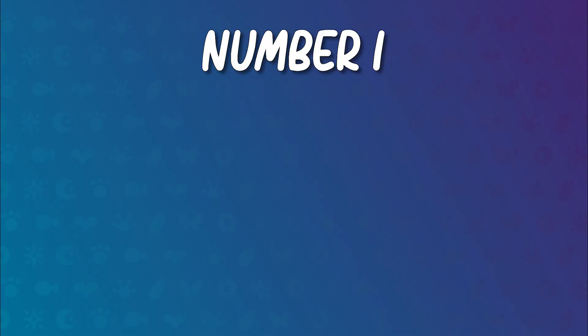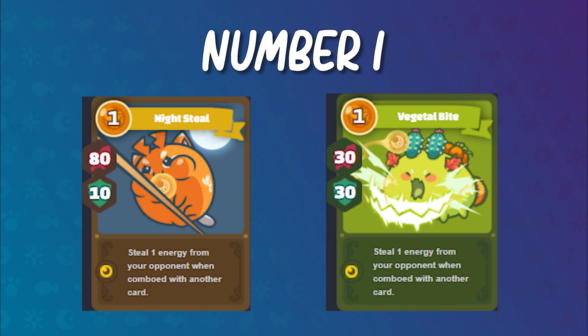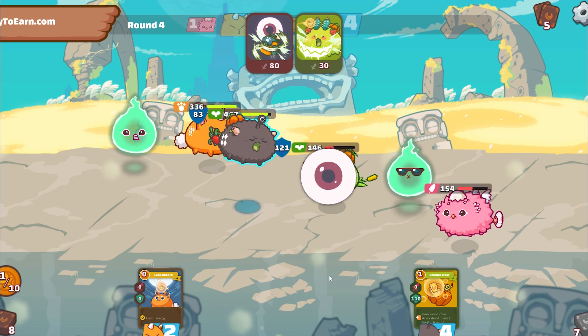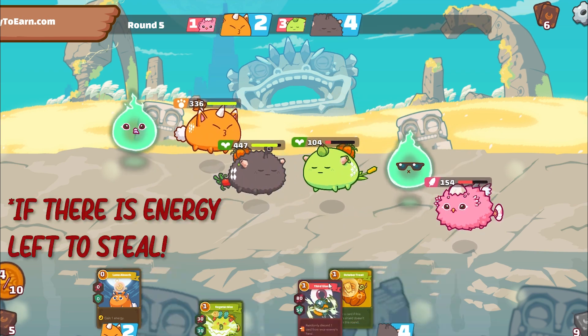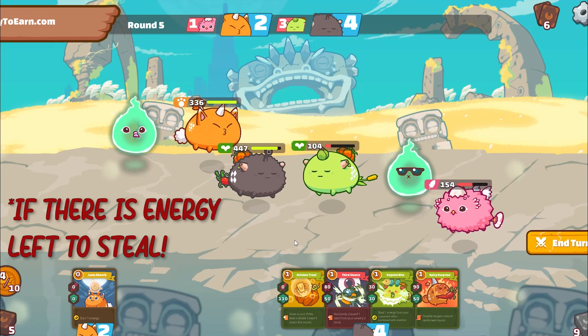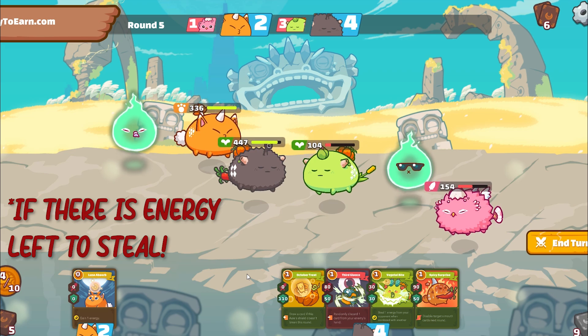Number 1. I'm sure most of us know abilities like Night Steal and Vegetal Bite steal energy from your opponents. Did you know that when this ability lands a critical strike, it steals two energy instead of one? It also steals no energy if your opponent is out of energy.